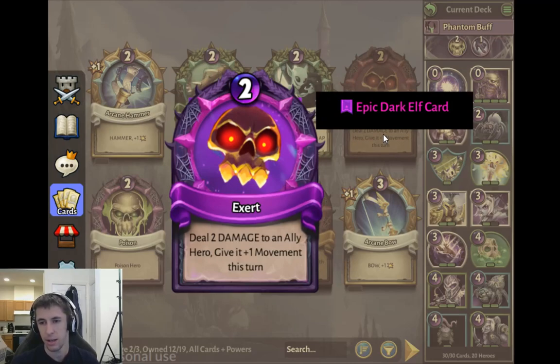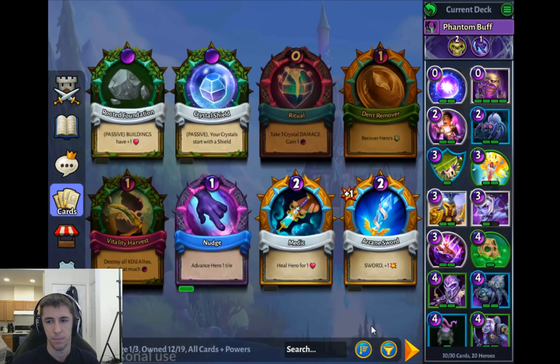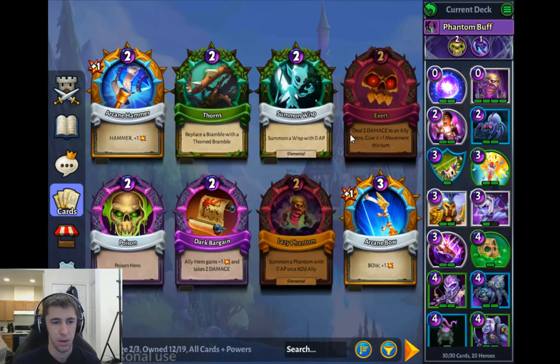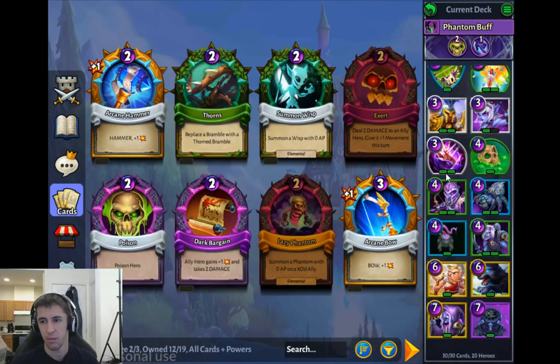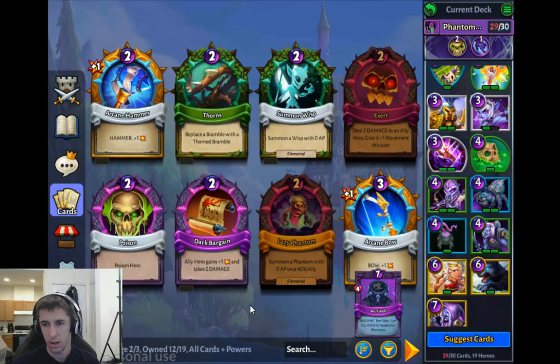Exert: deal two damage to a personality here, give it plus one movement this turn. I think this is terrible because it's two mana and it does pretty much the exact same thing as Nudge, but it also does damage to your own hero, so it's hard to see a situation where this would be good. Lazy Phantom would actually synergize pretty well with my deck. If I had it I would get rid of the Soulwell and replace it with Lazy Phantom — I think Soulwell is kind of garbage.